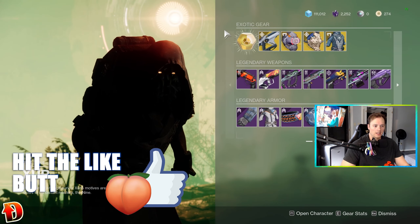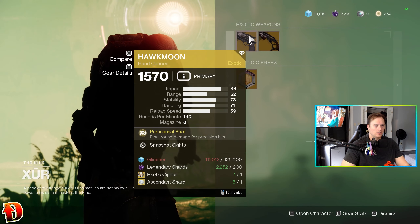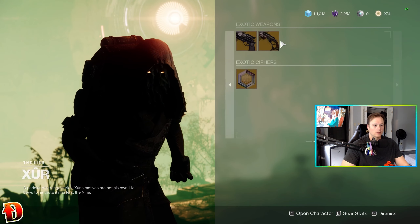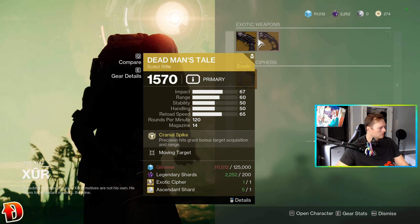I'll make some picks and show you the exotics. We'll grab this Engram at the end and take a look at the stuff. He always has a rotating Hawkmoon and Dead Man's Tail. If you got the Glimmer — apparently I don't have the Glimmer. Snapshot, Moving Target — those are both good PvP rolls on those guns.